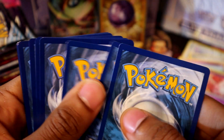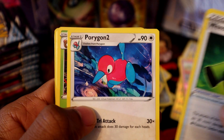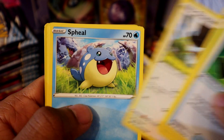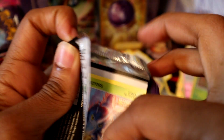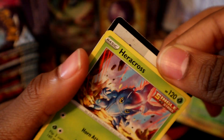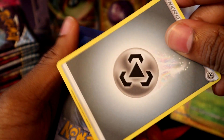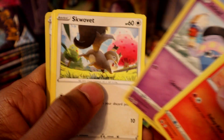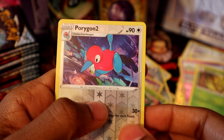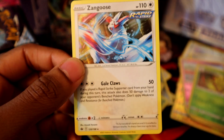This pack won't give it to us. Leaf energy, Weeding Gloves, Kakuna, Scraggy, Swirlix, another Kakuna, and a Serena non-holo. Steel energy, another Raboot, Agatha, Heracross, Sableye, Spore Bunny, Porygon-2 reverse holo, and a Zangoose — Zangoose rare.